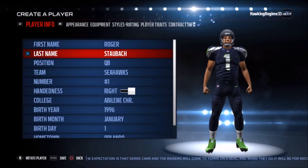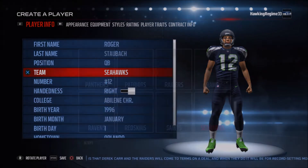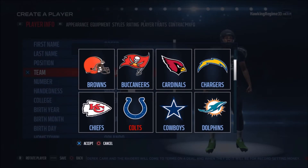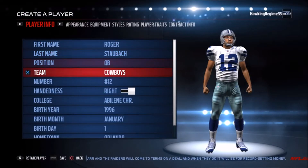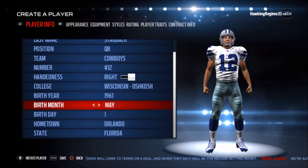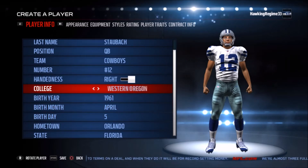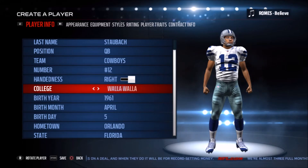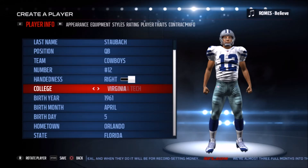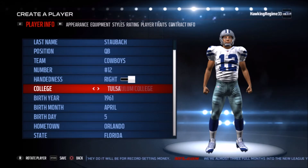It's really remarkable that Roger Staubach has yet to be in Madden over the course of the last 4 or 5 years in Ultimate Team, because this guy is a symbol of the Dallas Cowboys — arguably the most popular franchise, probably not arguably, they are the most popular franchise in the United States. You would think a guy like this would be in Ultimate Team, but surprisingly I haven't seen him, at least in the time I've played since Madden 25.